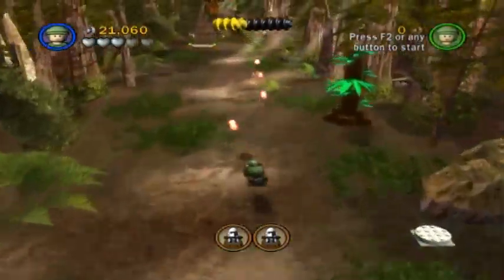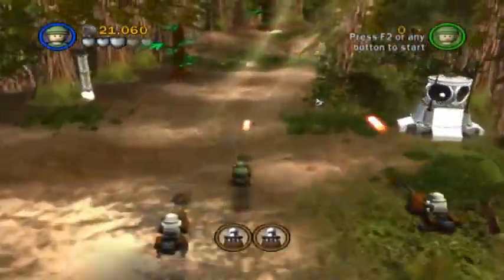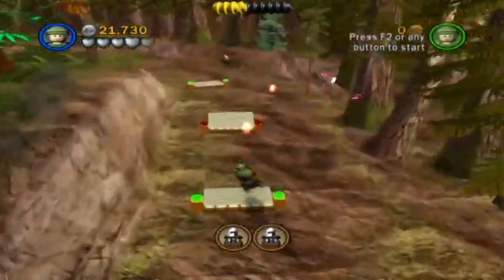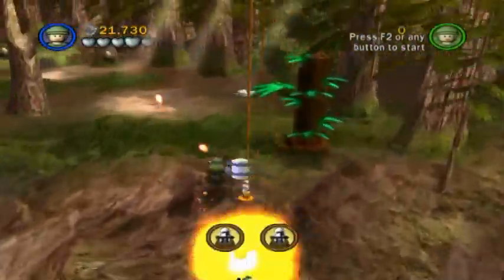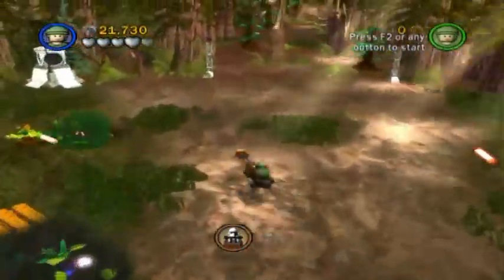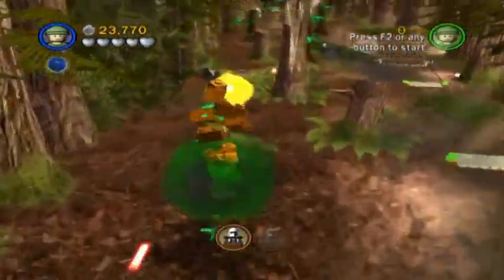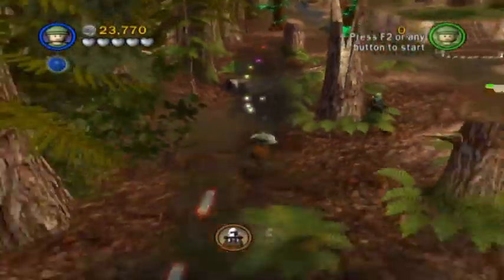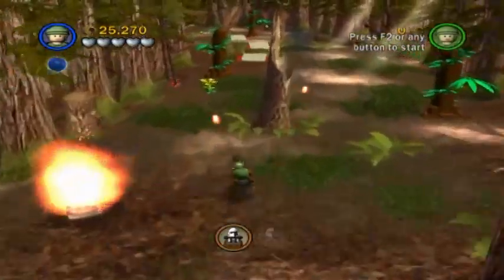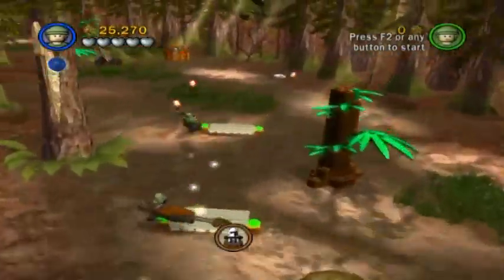We're just above 21,000. Another minikit piece! I think it's time for us to get to work on these scout troopers. The scout troopers do take quite a few hits in order to bring them down, and I can't believe we have half of the minikit pieces collected already. That's pretty amazing. Power-up! Just what the doctor ordered! Another reason not to run into the trees is they don't give out very many studs anyway, so they won't really help you in getting true Jedi status.